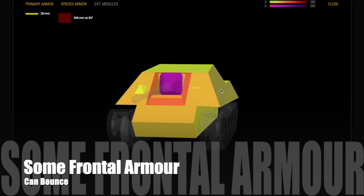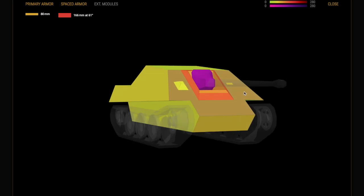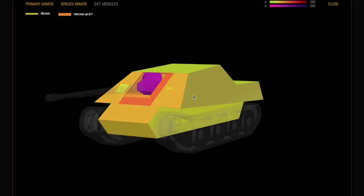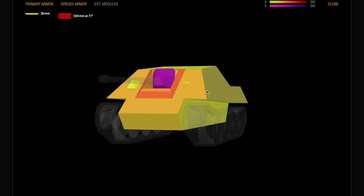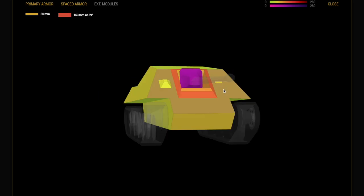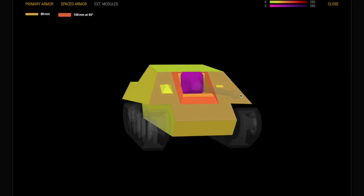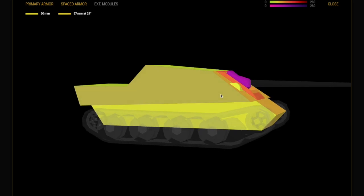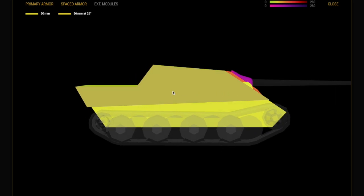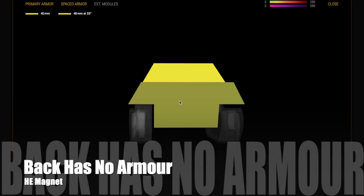Like the tanks before it at tier 5 and tier 6, it has some frontal armor and can bounce some shots if you wiggle it around. If you look at the relative armor numbers on the top left, you can see that as you wiggle and jiggle and move it from left to right, you create some great armor angles that will bounce shots for you. Moving front-on from side to side will get you some extra bounces. Unfortunately, that is not possible from the back or the sides.